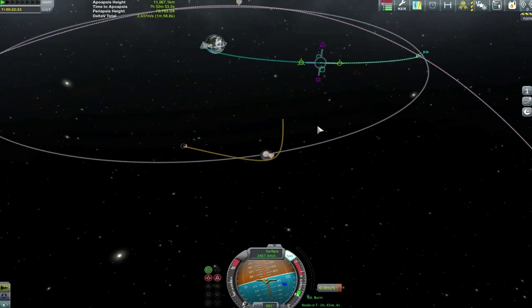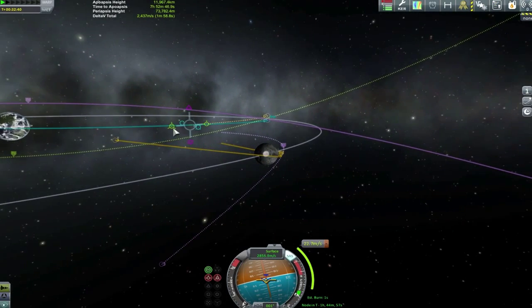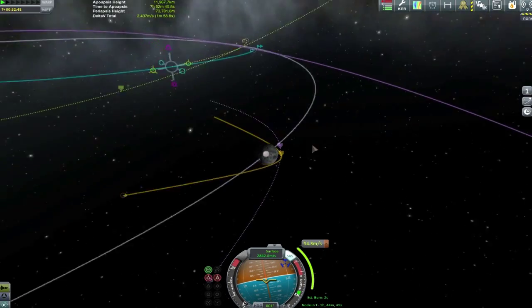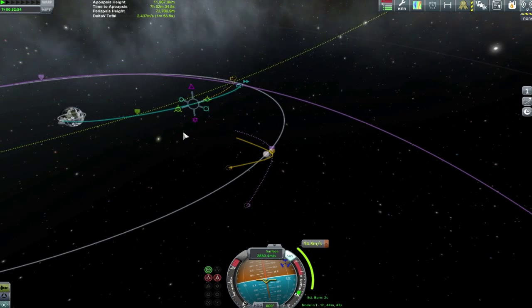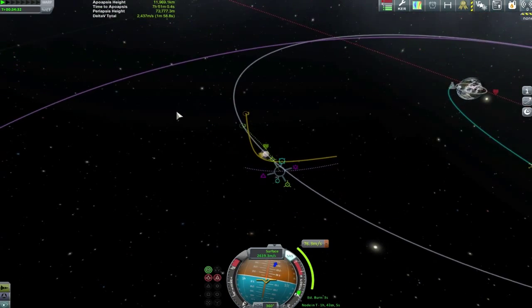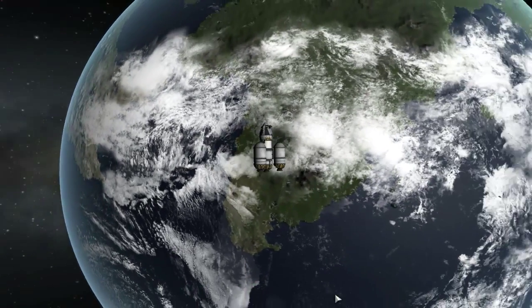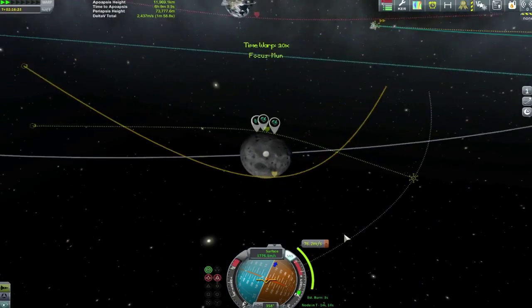With the altitude burn complete, it's time to think about our actual approach to the Mun. I place a maneuver node halfway along my predicted trajectory — that's where we can make the most difference to our inclination. I could change it in low Kerbin orbit, but it would just pivot around my current position. I start moving my trajectory to line up with the landing sites and the crew report markers, accepting it's expensive on delta-v but better than our original approach.